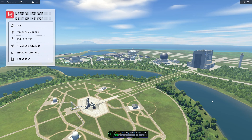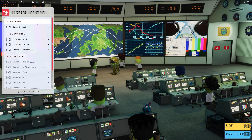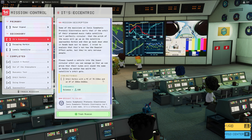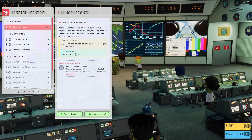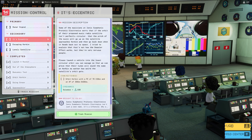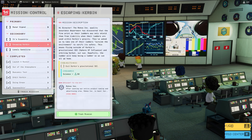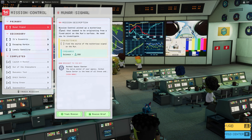Hello guys and welcome back to another Kerbal Space Programme 2 video. In today's video we are back to the KSP2 Let's Play Exploration Mode and we will be doing some missions. We have primary and secondary missions, but I decided to do the three secondary missions because the primary mission is going to the Mun - we already did that last episode. So in this video we'll be getting an eccentric orbit of Kerbin, leaving Kerbin's SOI, and getting a probe into orbit. Next episode we'll be doing the Mun mission.